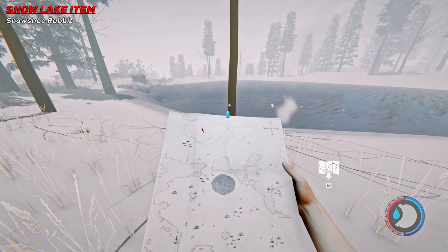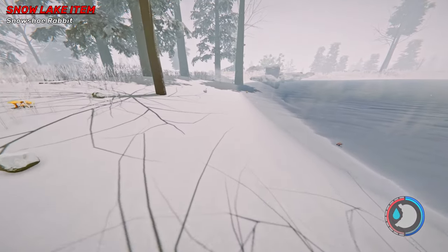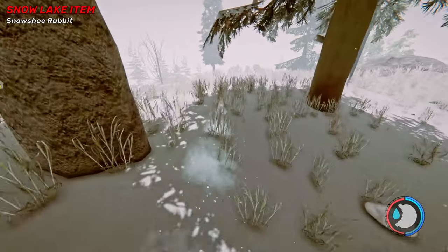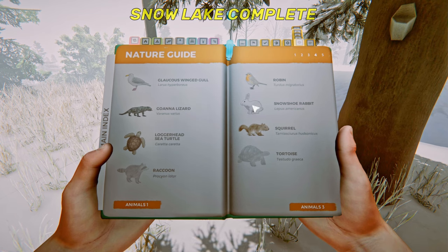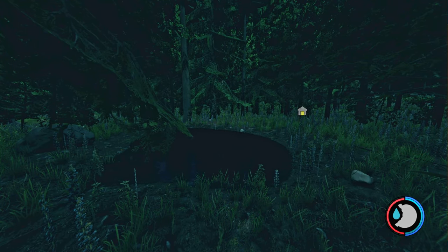Here I am in the snow at the lake way up here in the middle of nowhere. We're here for this rabbit right here — give me the rabbit, thank you. The rabbit: done. That is the end of my 100% completion guide.